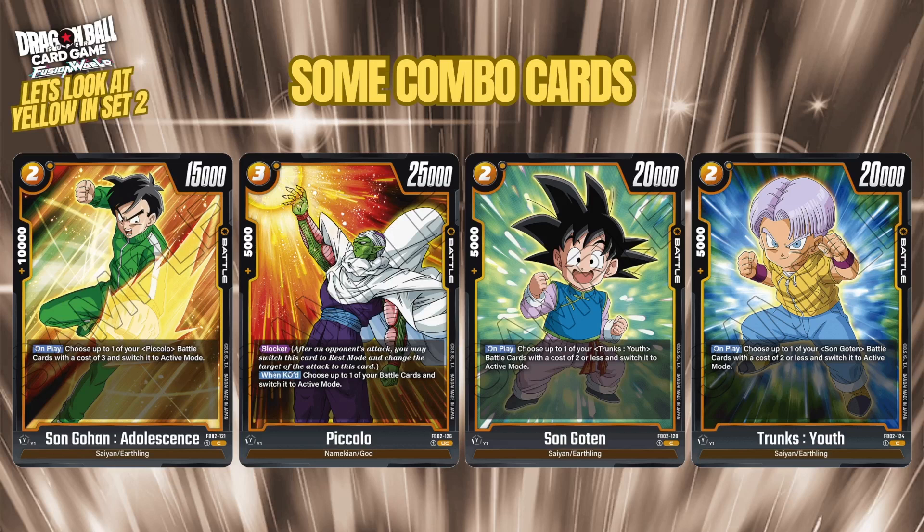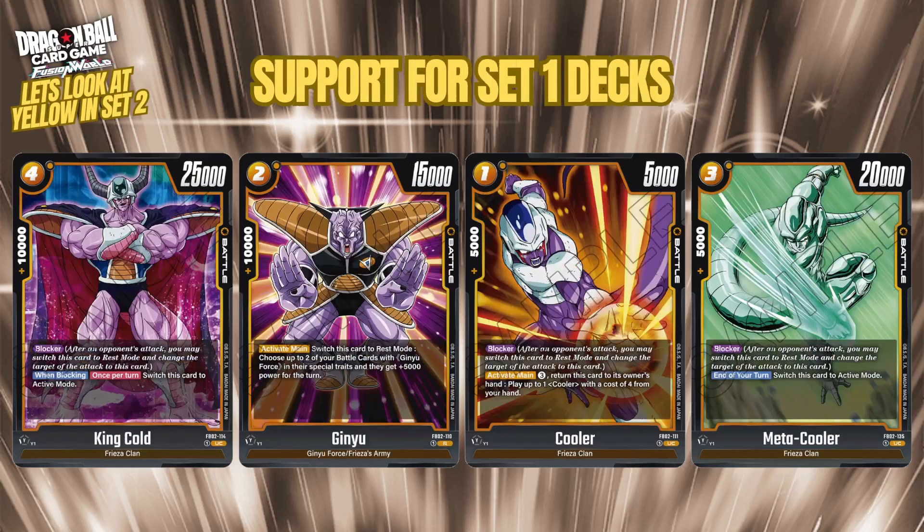Goten and Trunks are also a really nice combo pair — both 2-cost 20k with 5k combo. Their on-play effects mirror each other: Goten untaps Trunks and Trunks untaps Goten, choosing the other character's battle card costing two or less in rest mode and switching it to active mode. So if the first survives, you play the second to untap it, then keep swinging and untapping. These could also work nicely in future multicolor leaders like yellow-blue.